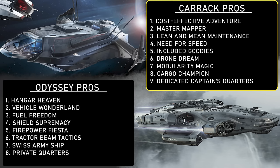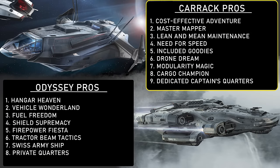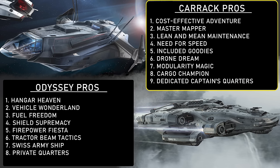Number 4 — I Feel the Need for Speed: smaller in size, the Carrack is likely to be faster, giving you extra zing during explorations. Number 5 — Included Goodies: the Carrack comes fully equipped with an Ursa rover and a Pisces, saving you money on additional ships to fill your cargo and vehicle hangars. Number 6 — Drone Dream: the Carrack boasts mechanical drone companions, adding a layer of support and versatility to your adventures. Number 7 — Modularity Magic: the Carrack is modular, allowing you to customize and adapt as per your gameplay needs — a huge point for the Carrack.